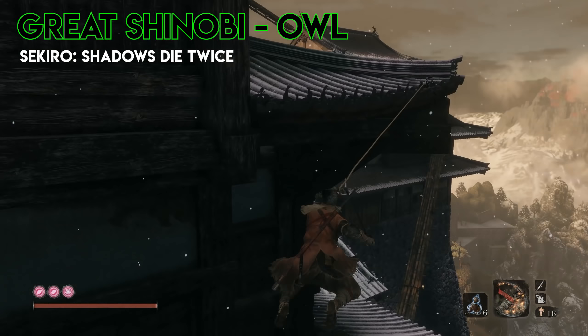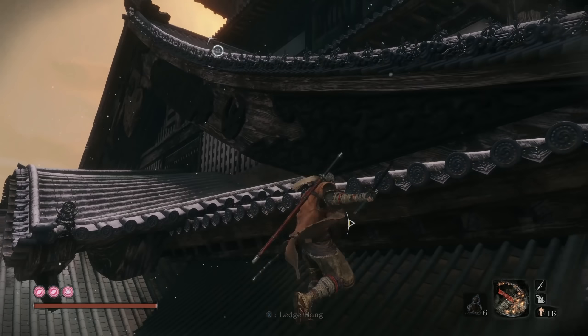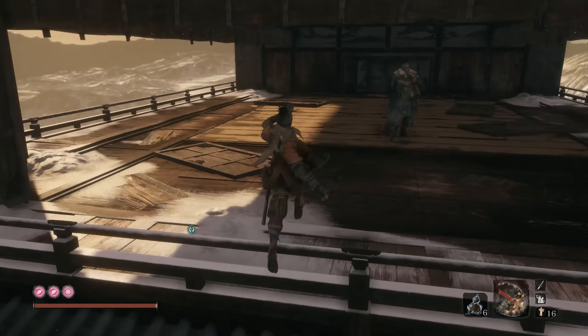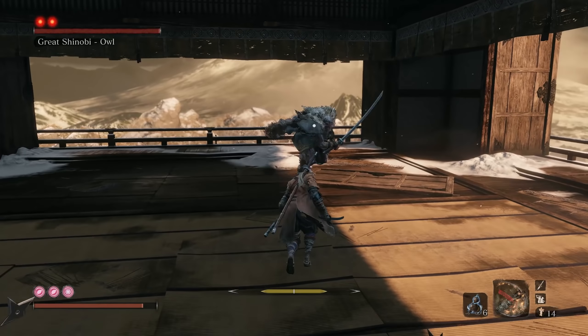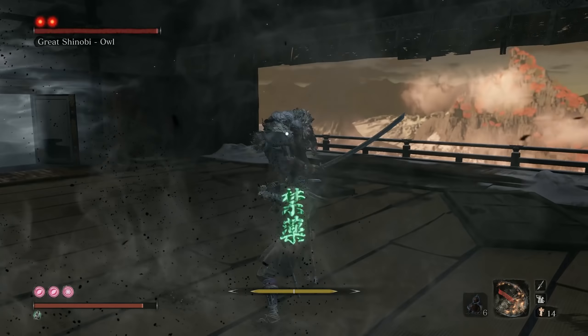What's going on guys, McRaptor here back in Sekiro: Shadows Die Twice. This time we're fighting the Great Shinobi Owl Boss in Ashina Castle. In this video we will break down everything that you need to know so that you can put this owl down for good. First, let's break down his main attacks, which are primarily slash combos that he'll use throughout the fight.